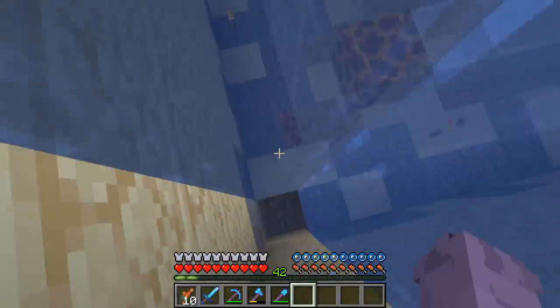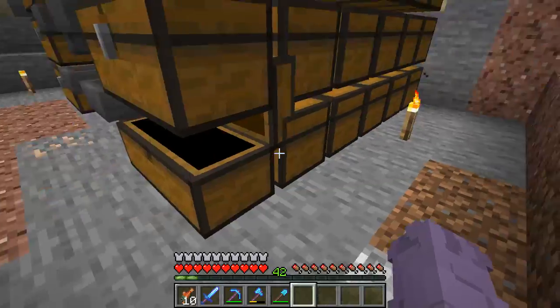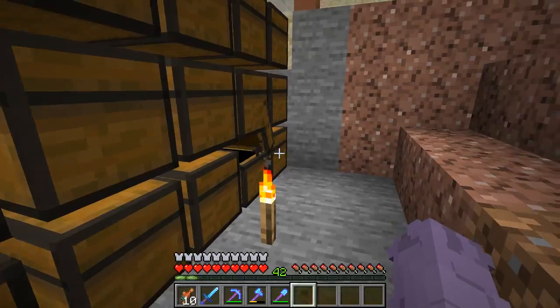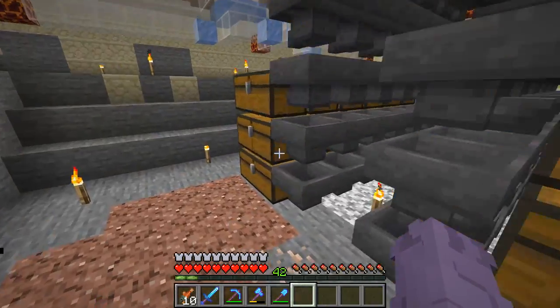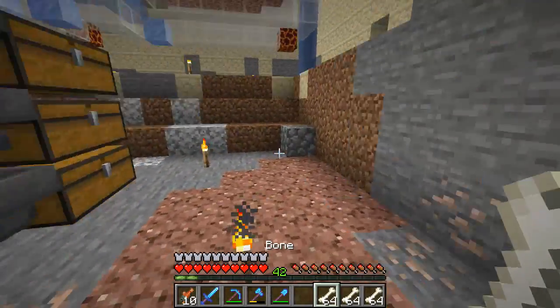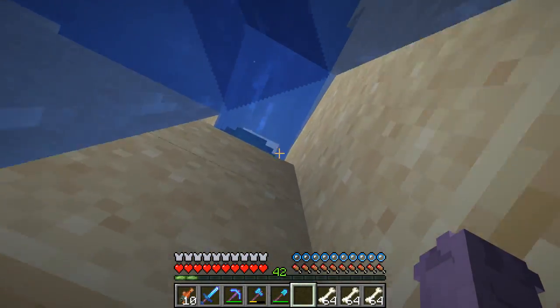So we're just popping into the mob farm, and let's hope there are some bones. I haven't been down here in a while — it's not looking promising. Let's hope this side's a bit better. Yep, all right, some bones! We've got some bones, good. That means we can grow saplings and make lots and lots of wood.